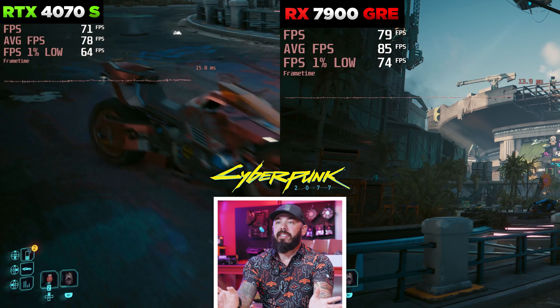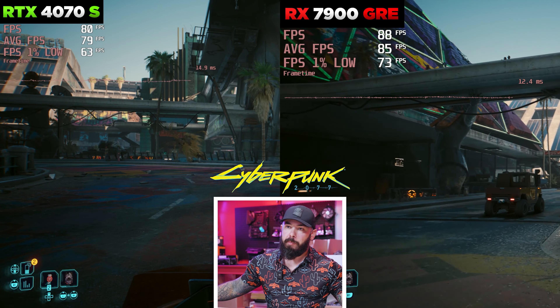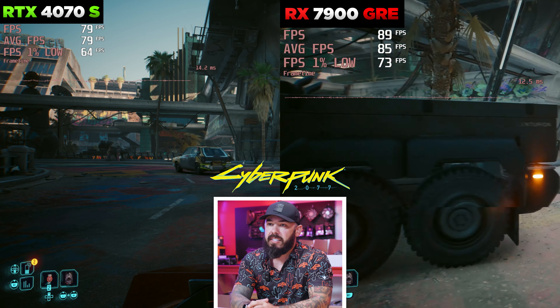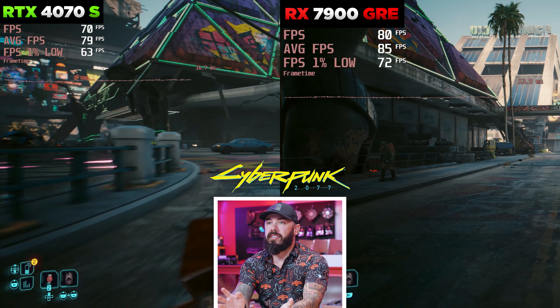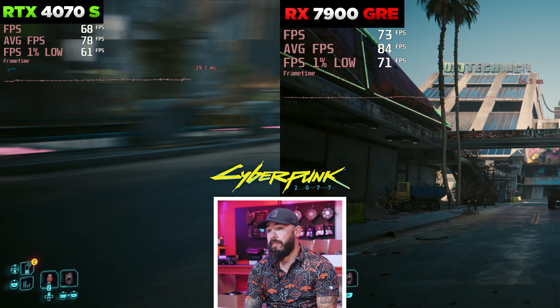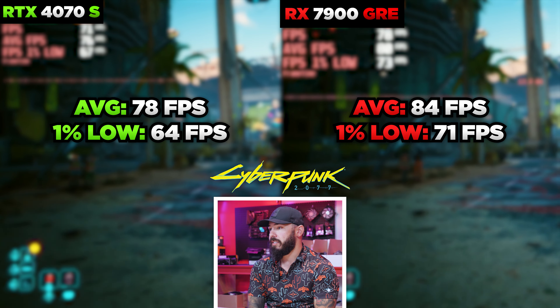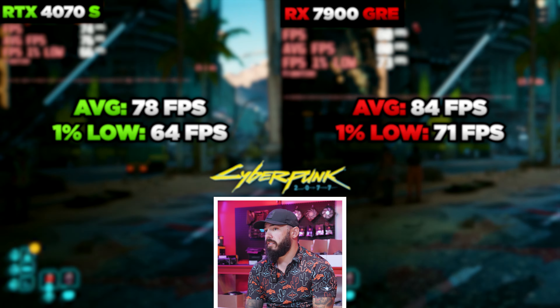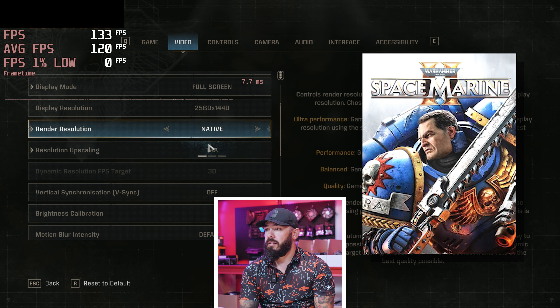Let's break down the specs. Ryzen 7 5800X — great AM4 platform, awesome price point, $167. That's so hard to beat, it's a great gaming processor. MSI graphics card went to the 4070 — that's the bulk of the cost in this build at $520. And it still doesn't have the same amount of VRAM: they're 12 gigs. The leak specs were like 16 gigs for the PS5, but I guess you're paying for DLSS.